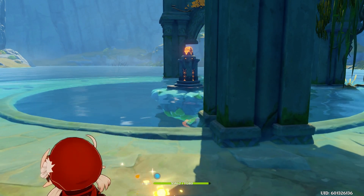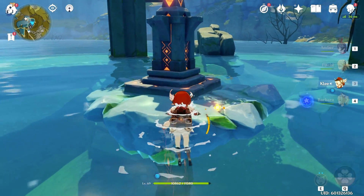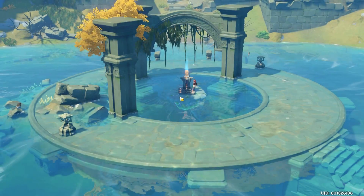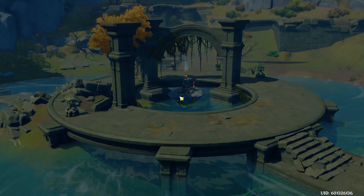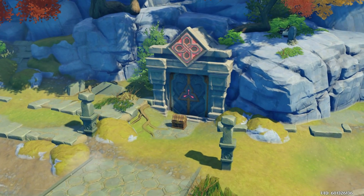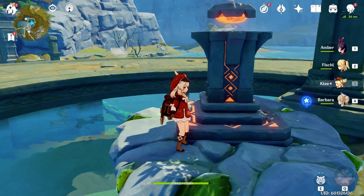The center mechanism is now unlocked. Interact with this and it will further drain the water levels. And that is how you access the Taishan Mansion domain.